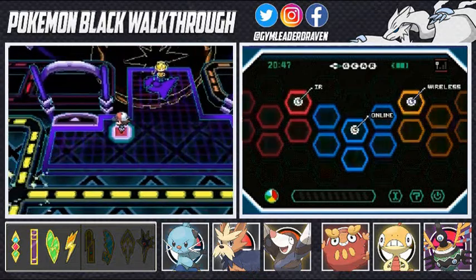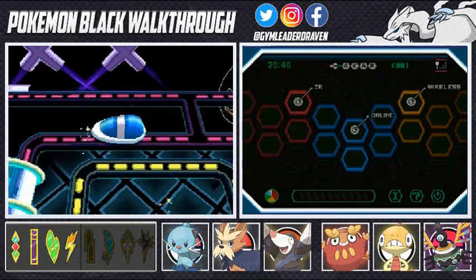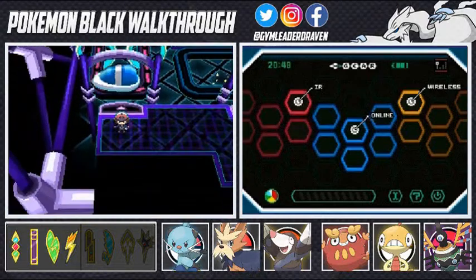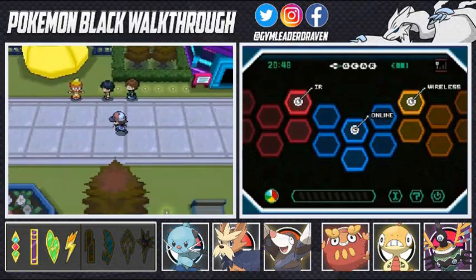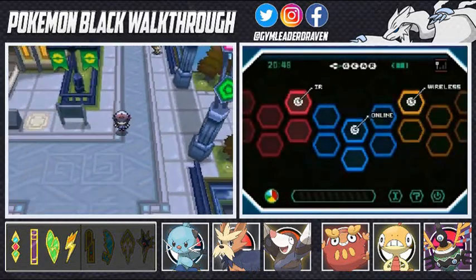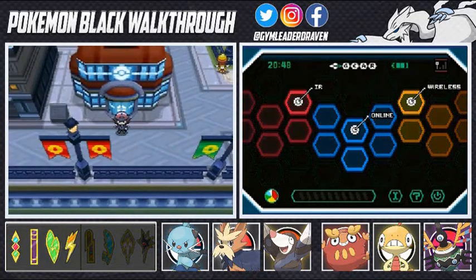We need to go to Route 5 next. It's time to get out of here. That's four badges in 19 episodes, guys - I think that's the quickest I've ever done it. After defeating Elesa, not much else should stop us. I'll stop at the Pokémon Center to heal up, then head straight to Route 5 and on to Driftveil City. Thank you guys for watching, I'll see you next time.